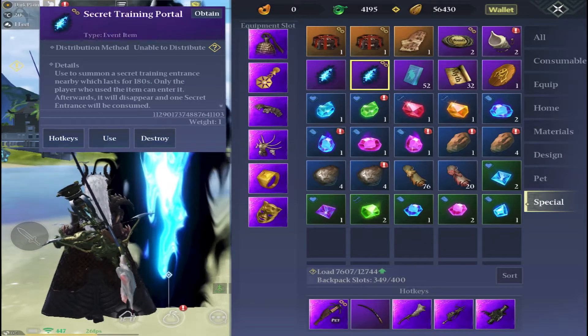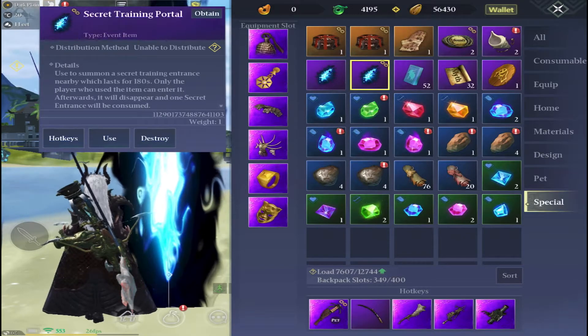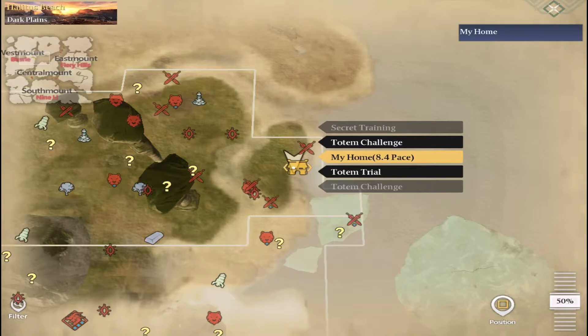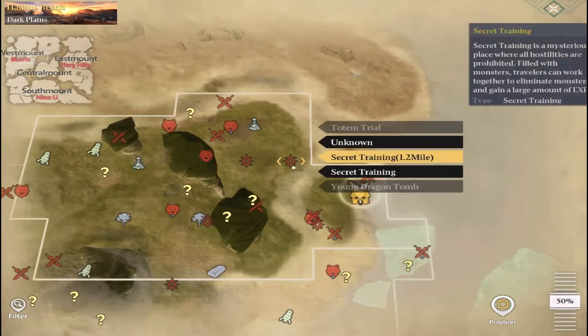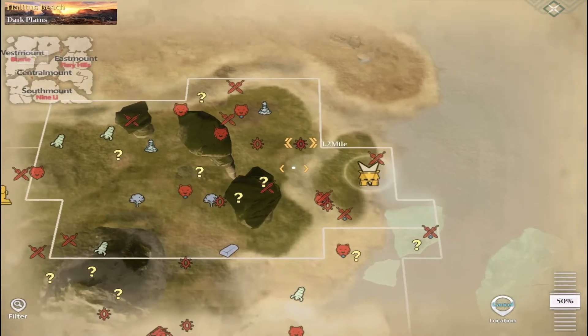These are what the training portals will look like — if you click use it will actually make a portal. They are just found around the map; if you want to find one, they look kind of like a sideways eye and they are all over the map. You just need to pop in, find them, and you can go into the secret training that way.